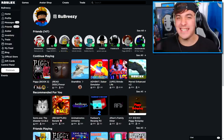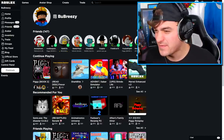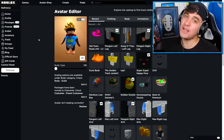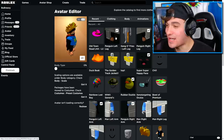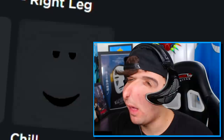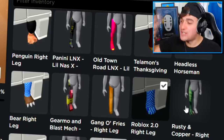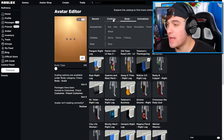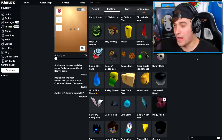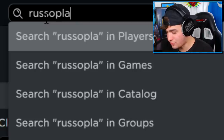First things first, we need to decide which one of these three characters we are going to pick. All of them! The first thing we need to do is come to the avatar editor — looking pretty handsome, except for that ugly face. We need to upgrade our body to the Roblox YouTube 2.0 body, come into the hat selection and equip, of course, the piggy head. Now we need to get the merchandise that Russo wears — I think his name is Russo Place.